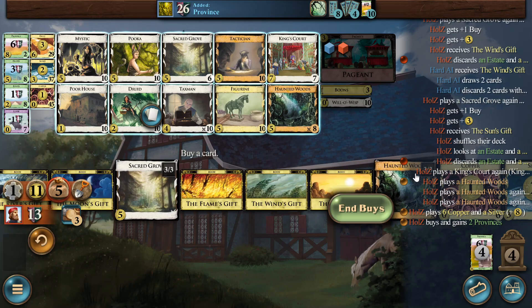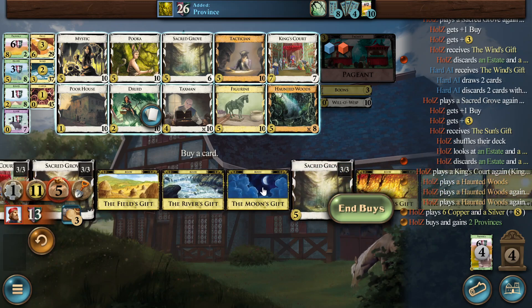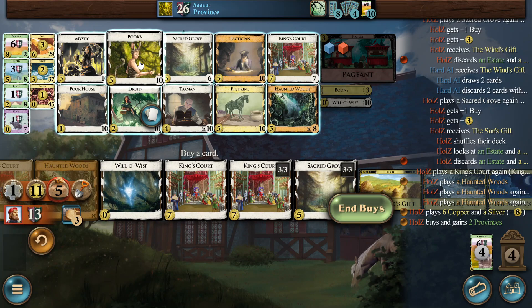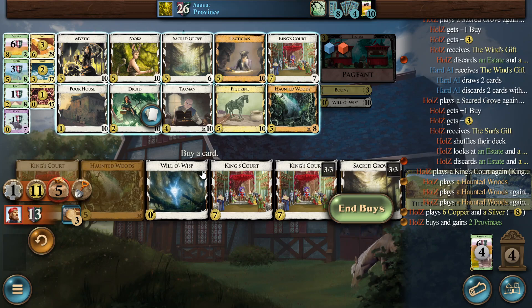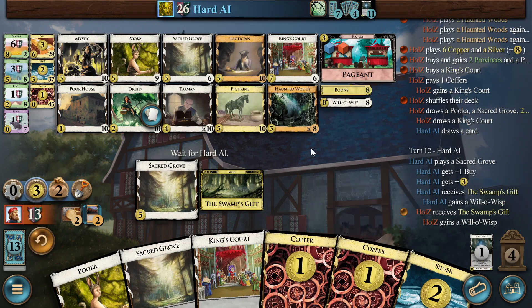Puka and another King's Court maybe. But what is the King's Court doing — playing the Wisp. I think here we need the Puka now. Puka and Grove. We can't KC-KC. Well, we can — one KC will stay out and we will get the other two back. So we can do KC-KC stuff, or Puka and King's Court, or Puka and Duchess. If we don't see the King's Court it's a little sad. I think we need Puka and King's Court. Let's get that Willow — it's great. We killed them now.